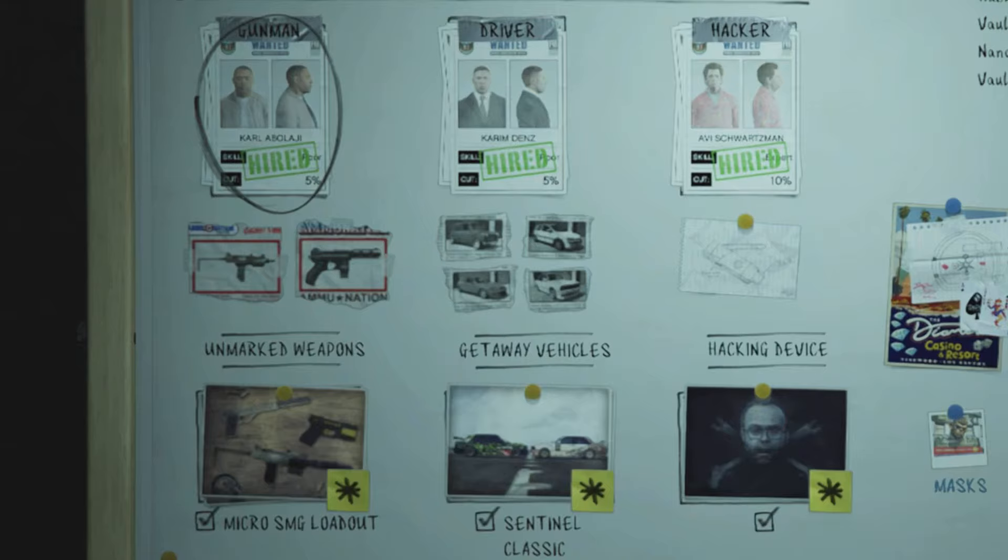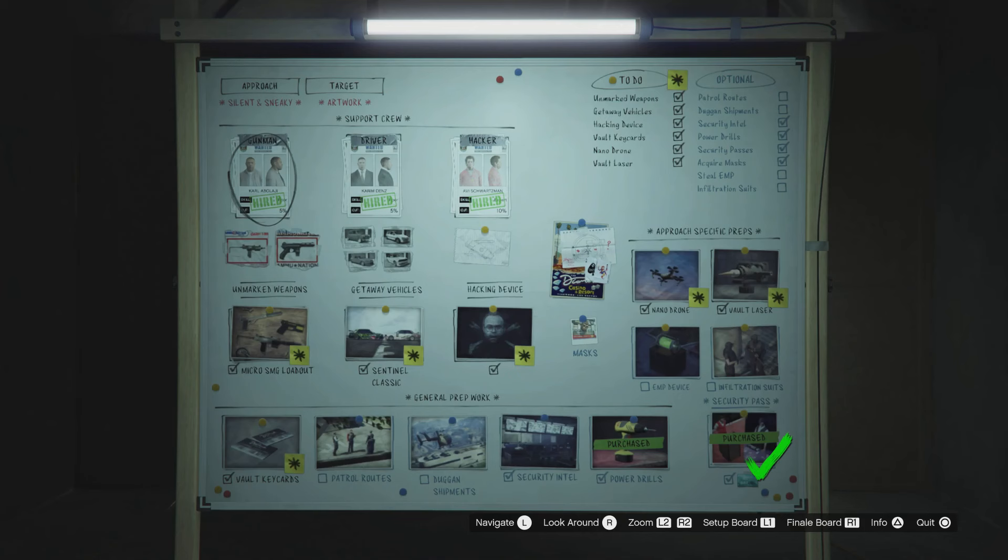Hello everybody. If you watched my previous video on the Big Con Heist we're just going to be jumping straight into it. So straight away I'm picking the worst gunman, the worst driver and the best hacker just to get the most time in the vault. For the weapon I'm picking the micro SMG — it's complete preference, you can take the micro if you like. And for the car I'm using the Sentinel Classic as I think that's the best out of all the four. Also one of them has a bulletproof back window so you lose a little bit less cash.